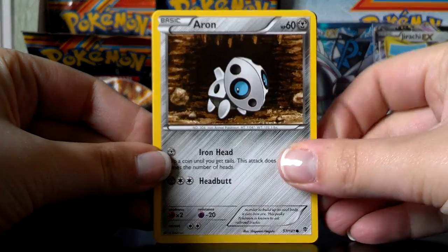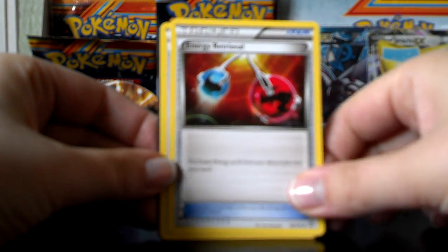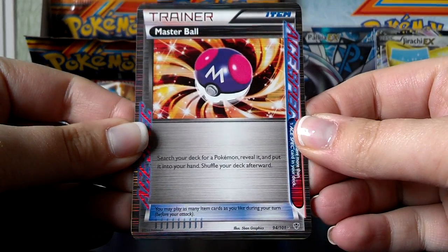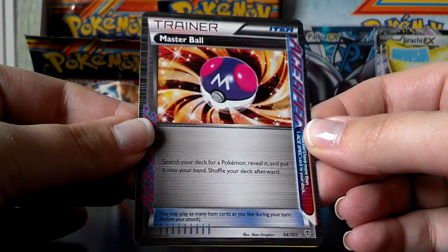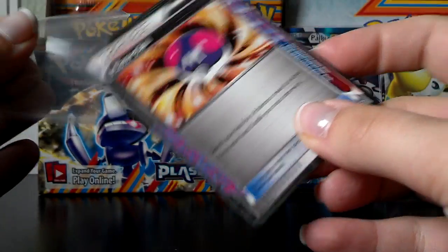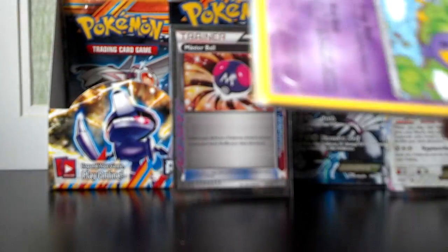Here we have Aron, Bagon, Squirtle, Teddiursa, Porygon. So far I'm liking the pull ratio in terms of Full Art EX and ACE SPEC in the first half of the box. I forgot I had scissors. Not too many holos though — so far only three, not including the EXs.